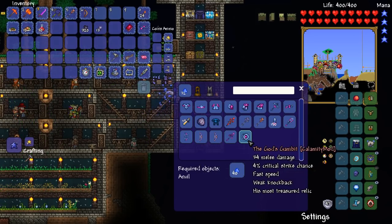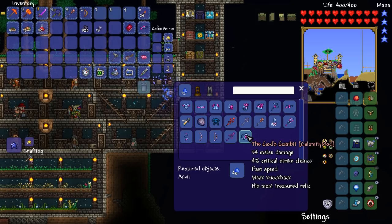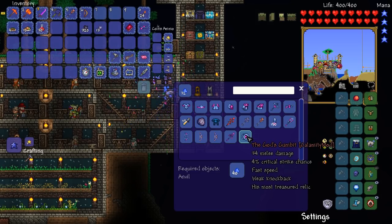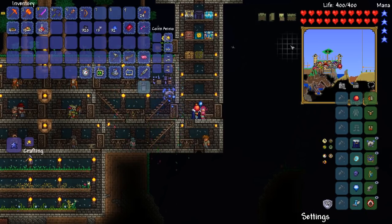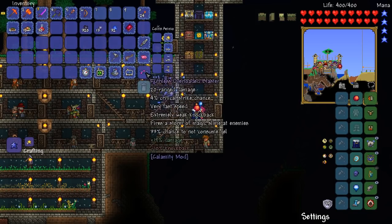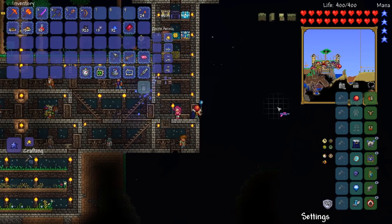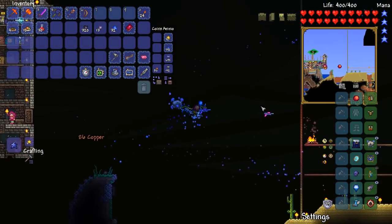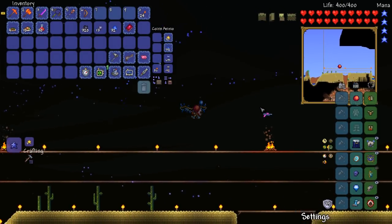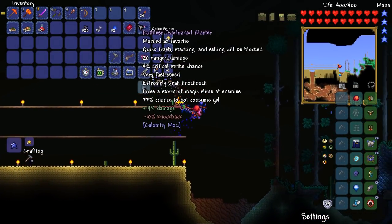I don't know, could this God's Gambit be something worth making? It requires a lot of Purified Gel, so we may have to take down the Slime God a few more times. In the last episode I actually completely forgot that this thing was here — it was tucked down in a corner. But this is the Ruthless Overloaded Blaster, which fires a storm of Magic Slime at enemies. 33% chance not to consume gel, and it requires gel as ammo. It's kind of reminiscent of a shotgun with really small pellets.